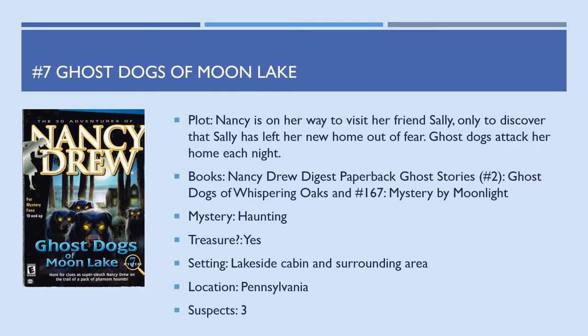Game number 7, Ghost Dogs of Moon Lake — Nancy is on her way to visit her friend Sally, only to discover Sally has left her new home out of fear. Ghost dogs attack her home each night. This one is based on two books from the digest paperback series: The Ghost Stories collection's second story, Ghost Dogs of Whispering Oaks, and book number 167, Mystery by Moonlight. The mystery is a haunting, there is a treasure, the setting is a lakeside cabin in Pennsylvania, and there are only three suspects.